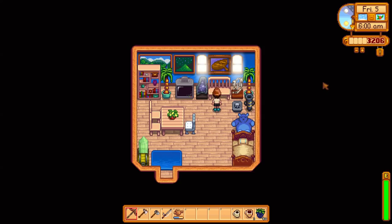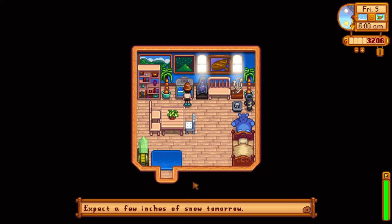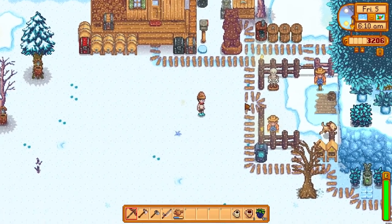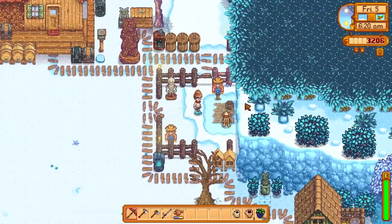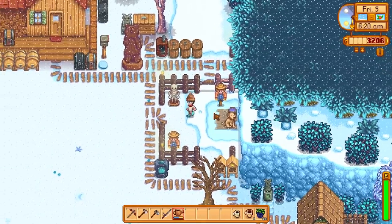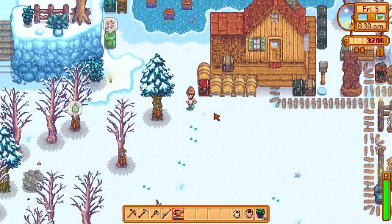It is Friday the 5th and we're in winter. Let's check on the weather — not that it matters in winter, to be honest. We can't do any crops but we do have a little extra luck, so that is not bad at all. We did complete the community centre within the first year. It is fully done. We have done all of the bundles. Good morning Finn. Now we can just take our time, relax and do lots of other things in this playthrough.